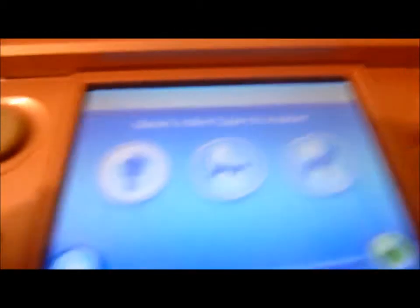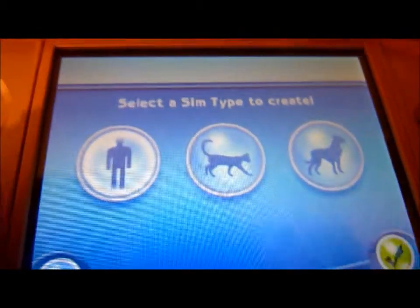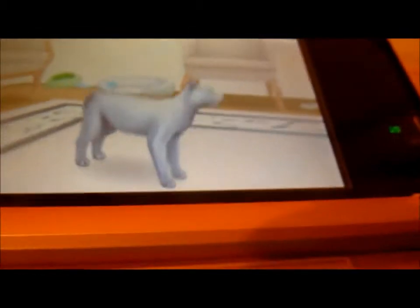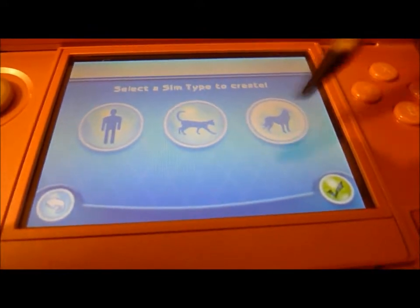Then you select the sim type to create: a person, like a human, or a kitten, or a dog. So since this is Sims 3 Pets, I won't show you the human because that you've already seen. I'll show you the dog.